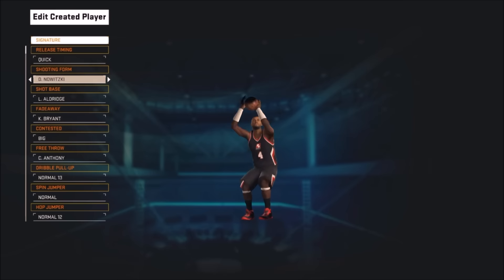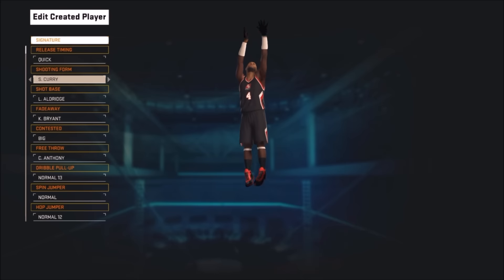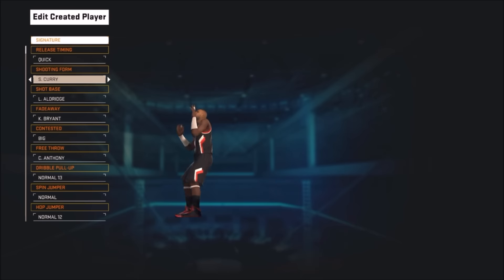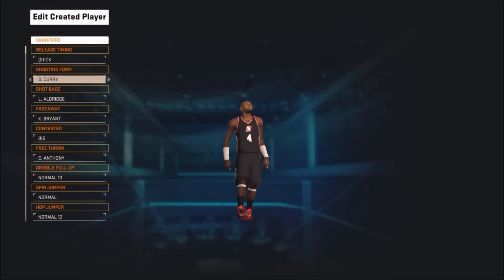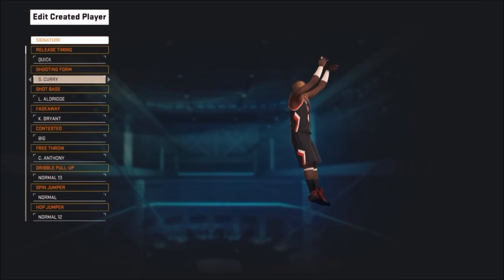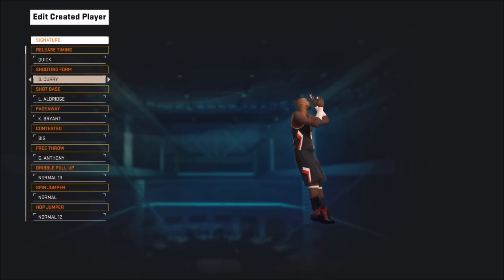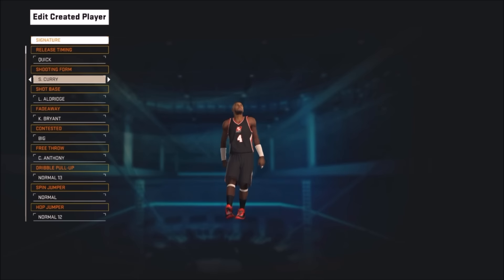And then we're gonna hop into the next one, which, believe it or not, is a pretty good jump shot. Steph Curry with Aldridge — y'all gonna try it out. It's quick, it's really quick, but if you get it down, it's really easy to get down. And once you do, it's a bucket. I like it, I prefer it, it's alright. Steph Curry with Aldridge, just try it.